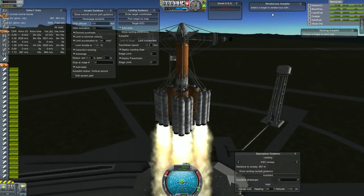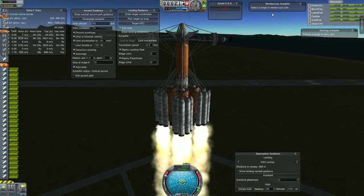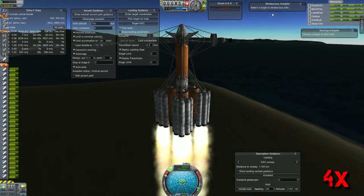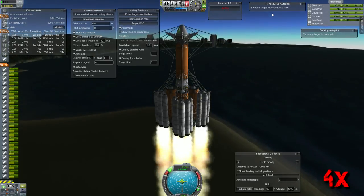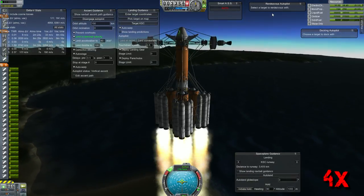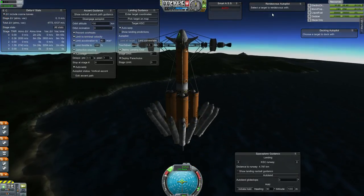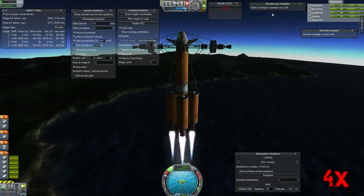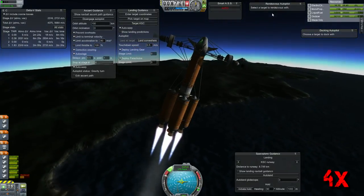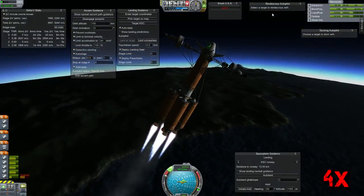We are having a successful liftoff. We have autopilot engaged at 150,000 meters above the surface of Kerbal. We are depositing a probe-controlled fuel and refueling station with two extra rocket engines. We separate our stages, which are helped along by separatrons so they fall away properly. Now we have our four skipper engines and one mainsail engine propelling us. The mainsail is for thrust and the skipper engines are for control because the skippers have thrust vectoring and the mainsail does not.